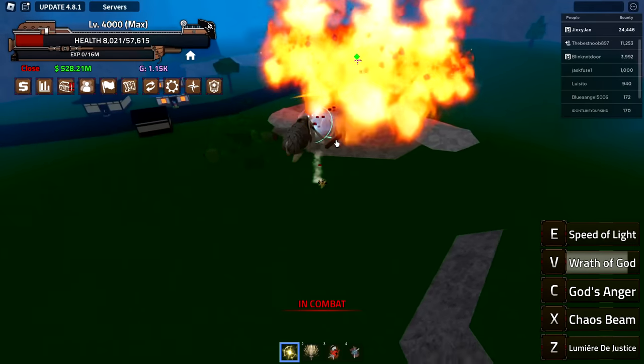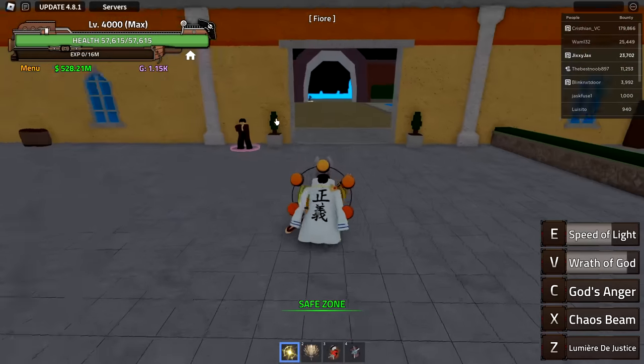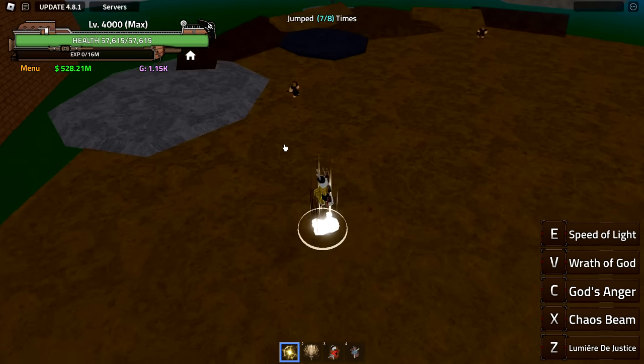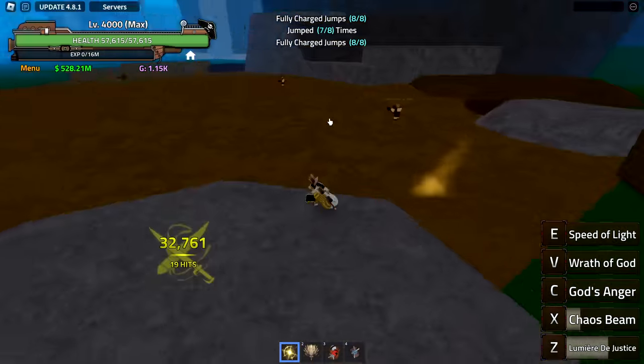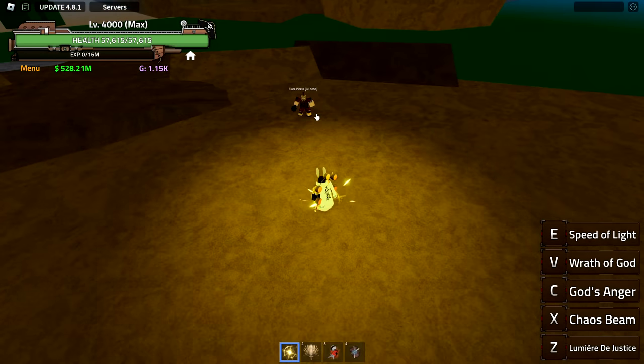Chaos beam — this attack is actually evil to use. A flame user is jumping me right now so I'm going to get killed while testing. Bounty hunters are cringe. Chaos beam does 21,000 damage, and you can follow up for 32,000 total. God's anger: let go — mainly single-target. Flying up to test it properly — there's a little dash forward. It's mainly effective up close.